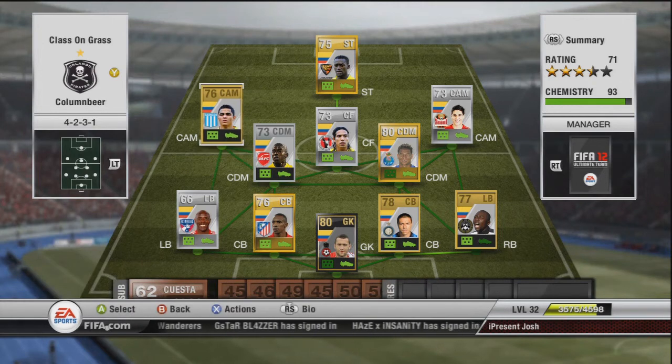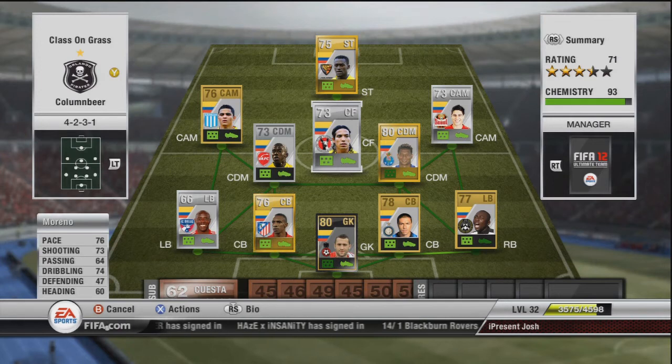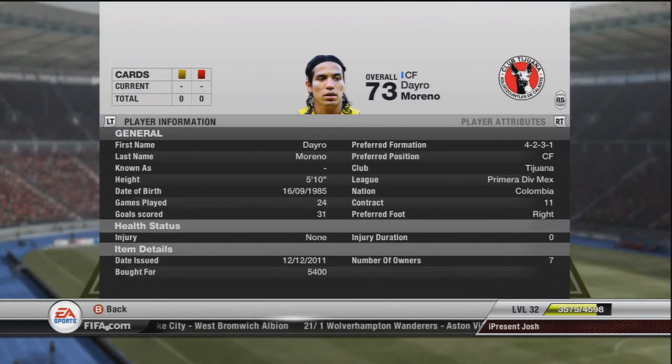Moving on to the centre forward, who is probably one of the more expensive ones — Ospina in-form at 17k being the most expensive, and this guy is the second most, because he has five-star skills. He is an absolutely amazing player. He's got 76 pace, 73 shooting, 74 dribbling, and decent passing — 60-plus passing is good for strikers and centre forwards. You can pick him up for about 5,000 coins, which is quite expensive for a silver centre forward, but he is well worth it. Five-star silvers do not go cheap. He also has four-star weak foot, so you can use both his right or left foot — he's right-footed, so he'll also have a decent left foot.